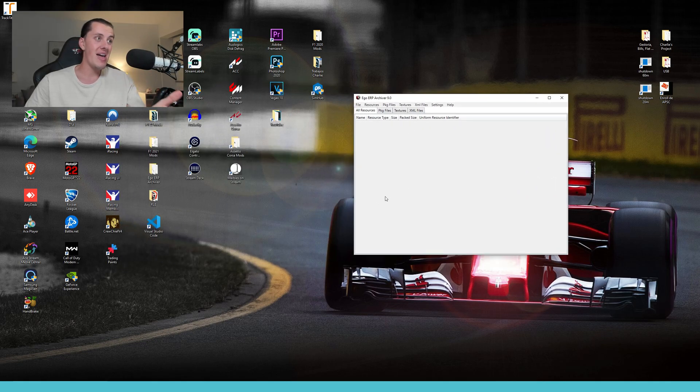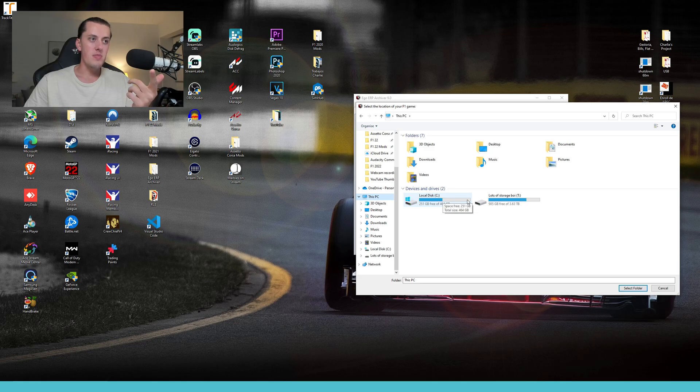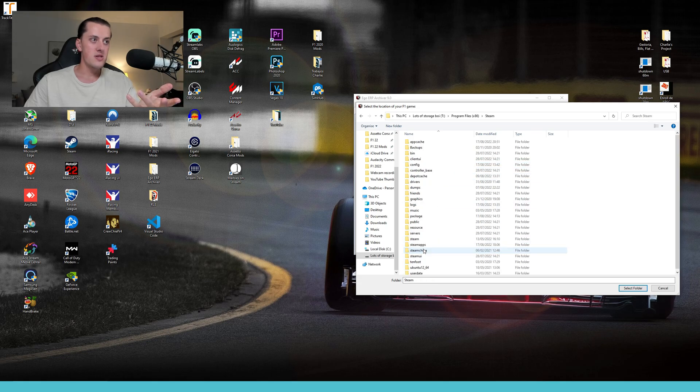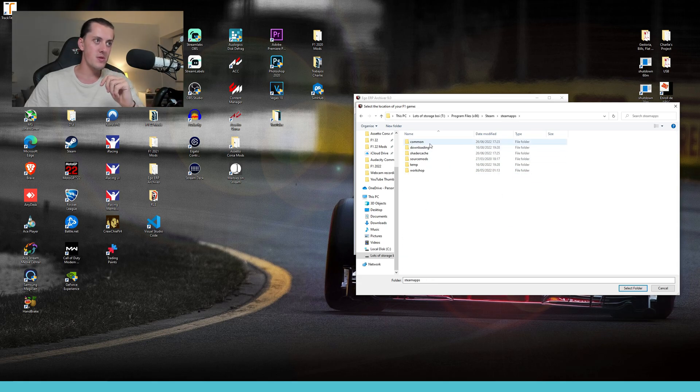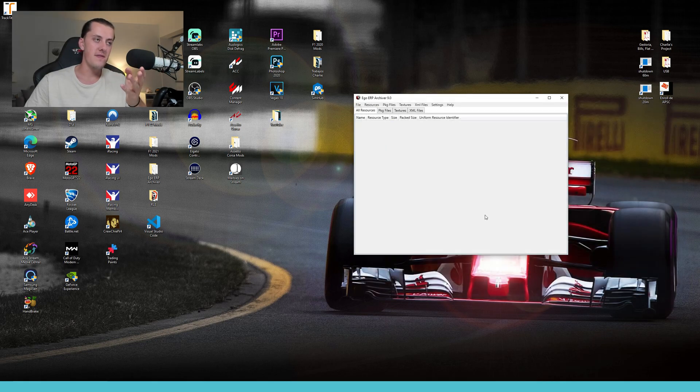Ego ERP Archiver is very easy to install. Once you open it up it should look blank with nothing in it. The very first thing to do is go to Settings, then Game Directory, and set your directory to wherever your F1 22 game is stored on your PC. In my case it's in Program Files (x86), Steam, SteamApps, Common, then F1 22. Select that folder and it sets the game to open automatically when you open the program.